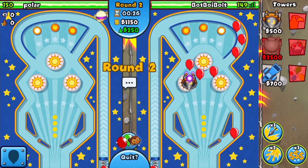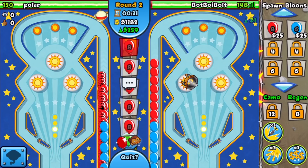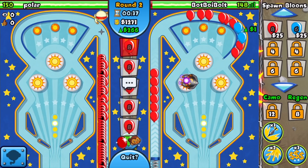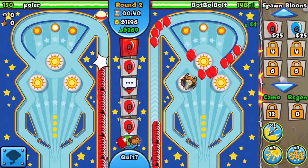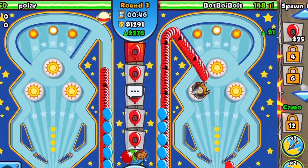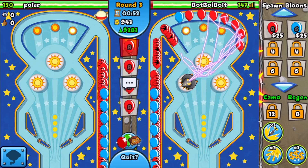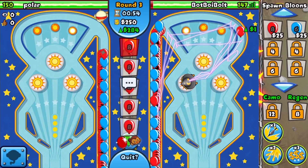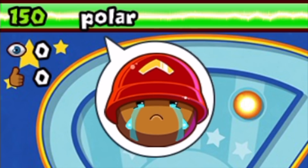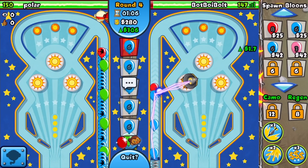Round two is here — Polar is sending constant reds. At least we can go for the lightning upgrade on the wizard. There's no way we can start with the Super Monkey or Balloon Chipper, that just wouldn't end well. He went for a double-shot ninja on his side, which isn't a great starting tower, but he can handle these reds for now. On round five he's sending constant blues though — I don't think he's going to handle those.